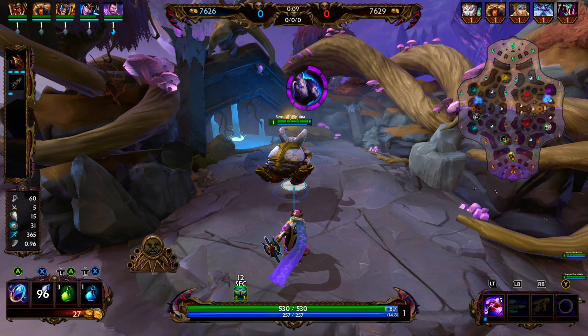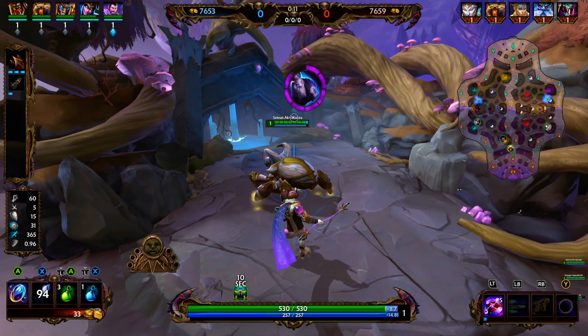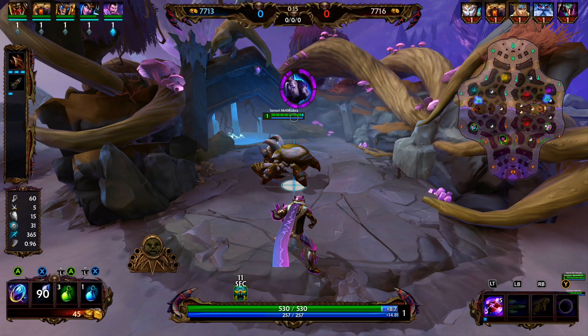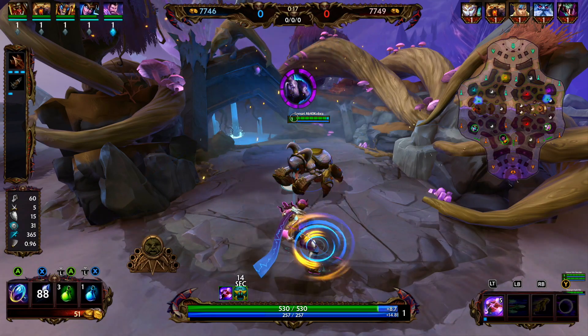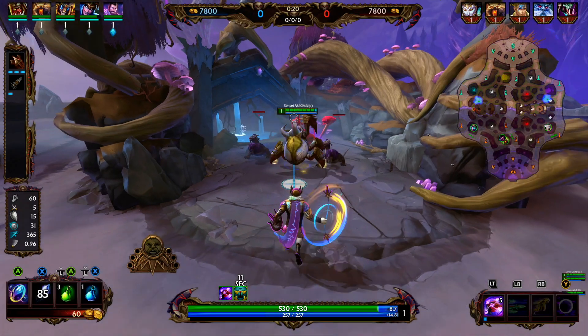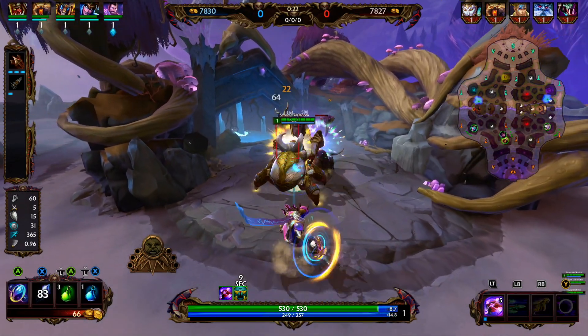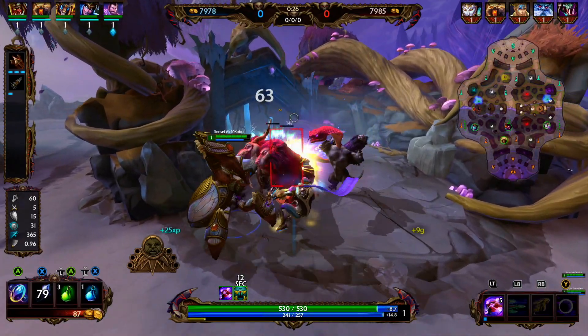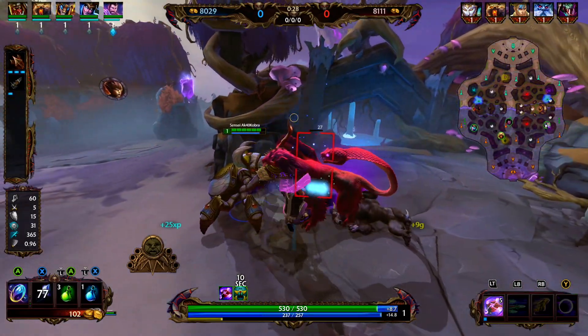Shi Belange's two is Poison Darts — he shoots 10 darts in a cone in front of him, dealing damage with each one. An enemy can be hit by three darts, with the other two dealing 30% damage. Enemies hit are poisoned, taking damage every 0.5 seconds and are slowed by 20%. The poison lasts for three seconds.